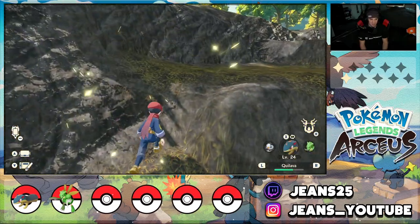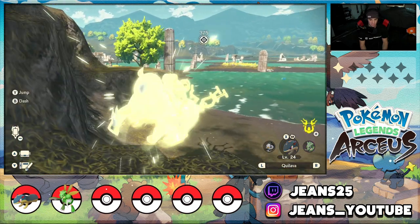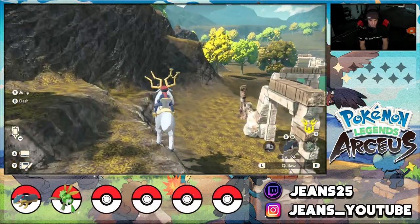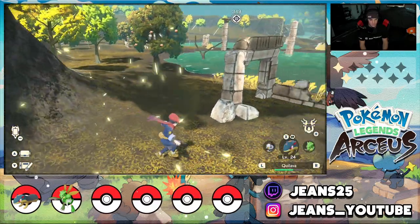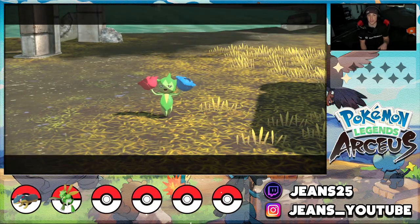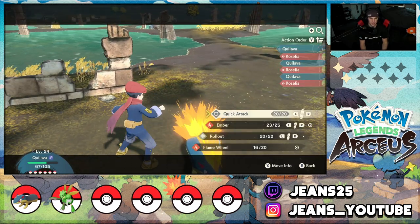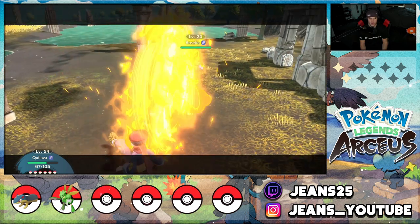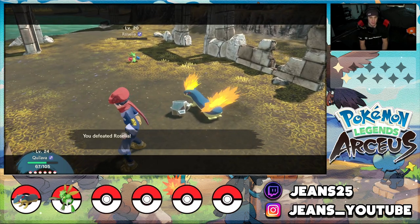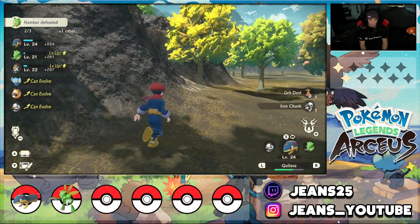Looks like they made it so you can't get up that way. I'll loop around. There's an iron chunk here and I'll fight this Roselia in one shot — take all the XP I can. I just hit myself with my own Flame Wheel! Bye bye Roselia. I'll also grab this iron chunk. How do I make my way around this? I'll take a hard left after collecting this material.